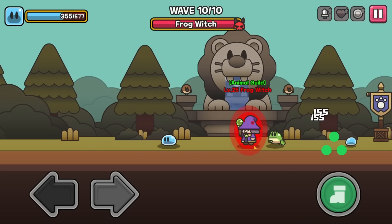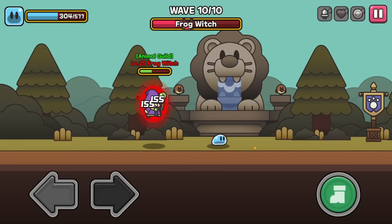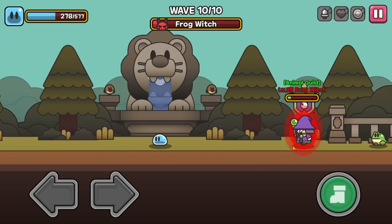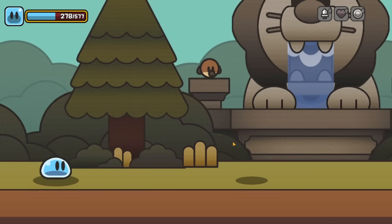Uh-oh, a frog witch. What are you doing? Trying to get in on some slime XP too? You're spawning frogs. That's nice. Frogs go bye-bye. You can really jump, can't you? Well, I can too. Just stay away from me. I don't know what that one did, but I don't like it. Going back over this way. You're in a bad spot right now. I guess they're immune to reapers when they're the boss. But you're dead.